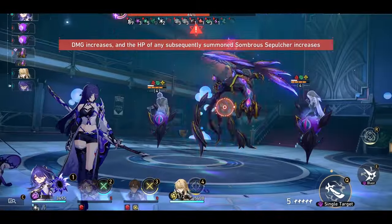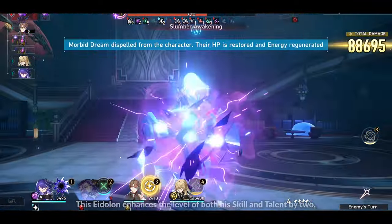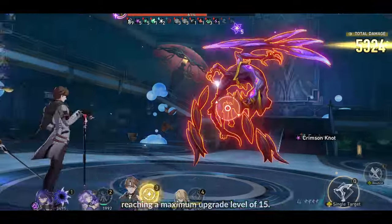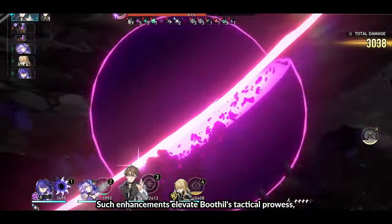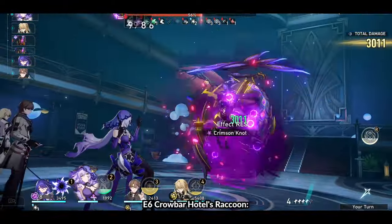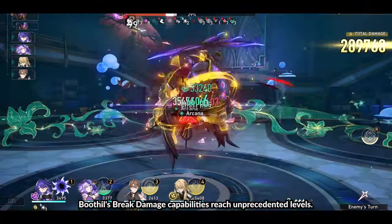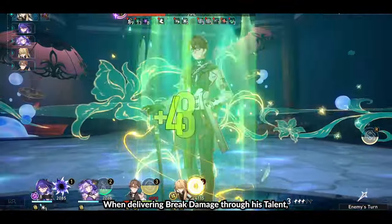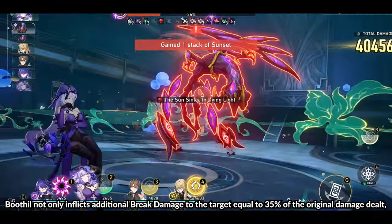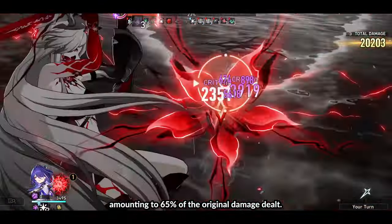E5: Stump Speech. Under the influence of Stump Speech, Boothill's skills and talents undergo significant refinement. This Eidolon enhances the level of both his skill and talent by two, reaching a maximum upgrade level of 15, elevating Boothill's tactical prowess on the battlefield. E6: Crowbar Hotel's Raccoon. With Crowbar, Boothill's break damage capabilities reach unprecedented levels. When delivering break damage through his talent, Boothill inflicts additional break damage to the target equal to 35% of the original damage dealt, and also spreads break damage to adjacent targets amounting to 65% of the original damage dealt.